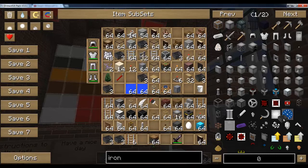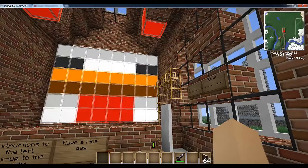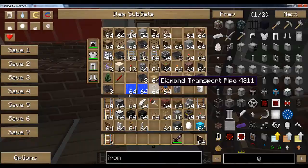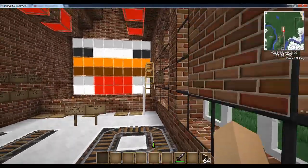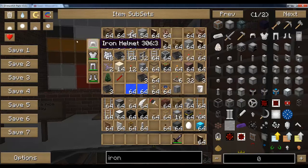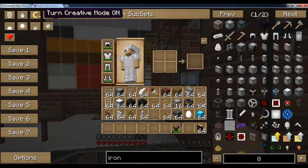While our food is being made, we're just gonna throw away some junk. Why are you back in inventory? Now let's wait for food. And at this point we'll just turn off creative.